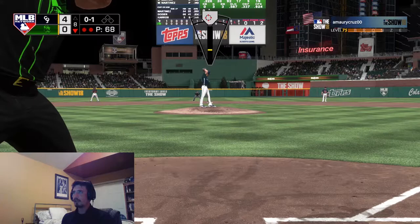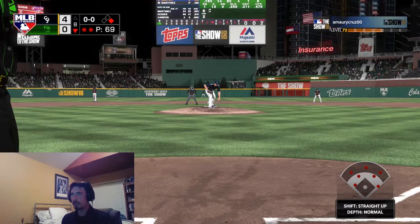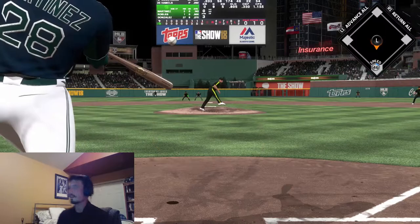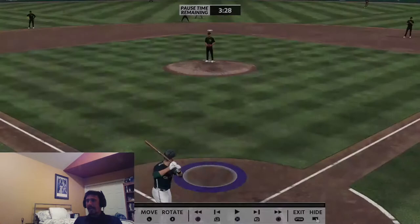I'm surprised the shutout's not over. Abreu gets on board but here comes Gary Carter — 69 pitches. Hamels dealing! JD Martinez — 73 pitches through eight innings for Martinez. JD Martinez — that is a no-doubt joe bomb, power swing all the way! Oh, upper deck — where did that land?